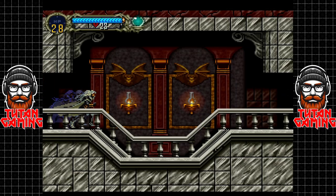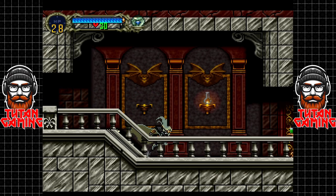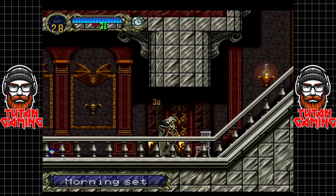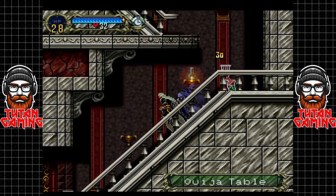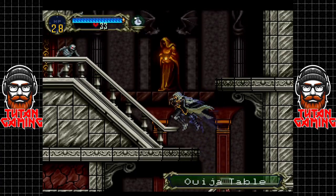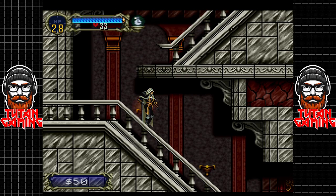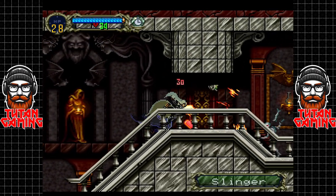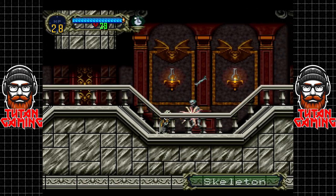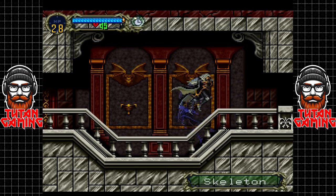There's also a trick we can do with the Master Librarian, but not quite yet. We need to come back once we have the jumping boots. Oh, Morning Set — very nice, always nice to pick up some healing items. It's a long way back to the library sadly, and unfortunately we've got to fight a lot of weak enemies along the way.